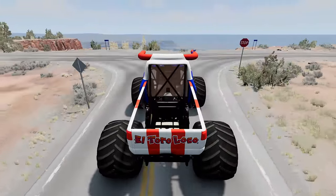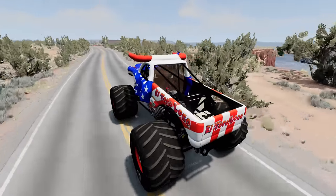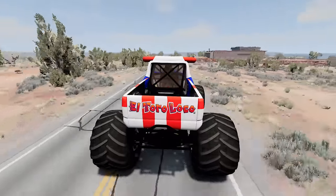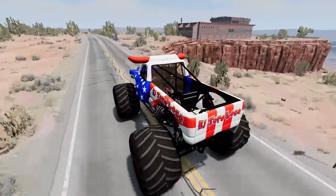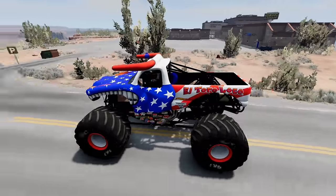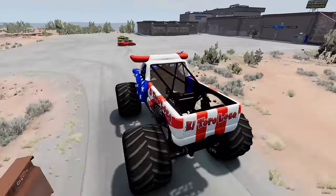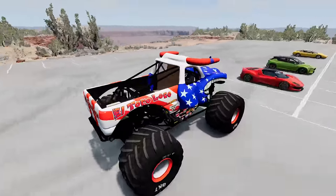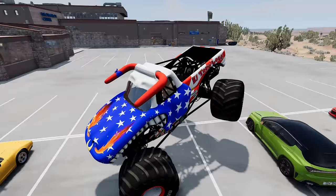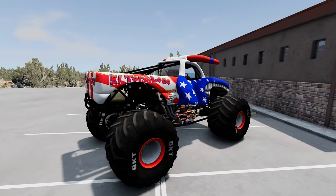We're on to an amazing start. Now let's see if we can find that rest area and get that power-up. Check it out — it looks like we've got something right up here to the right. I think that's the rest area. And it is — we have found the rest area. We've got to watch out though; there's going to be other zombie monster trucks coming this way. We've got some crushed cars in the parking lot. I think we've got time — let's crush them real quick. El Toro Loco with some nice crushed car action. Now we've got to hop out and look for that power-up.